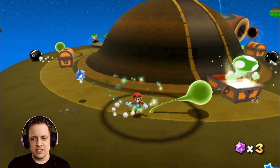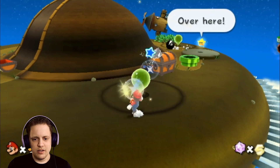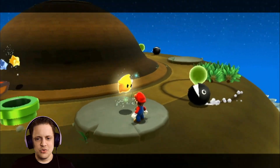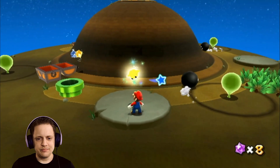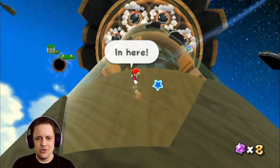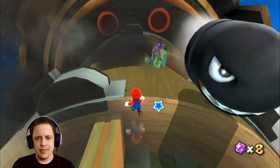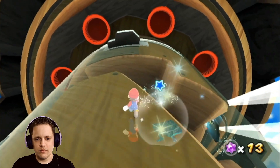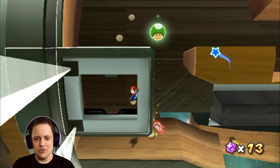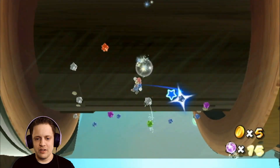Let me see what's in these chests — looks like some one-ups. Some star bits, more star bits. It keeps saying that I'm taking my controller off the sensor, which I am doing no such thing. Let's keep moving. It's nice when you know you got the star comet because you don't have to worry about missing it. Let's get all these star bits.